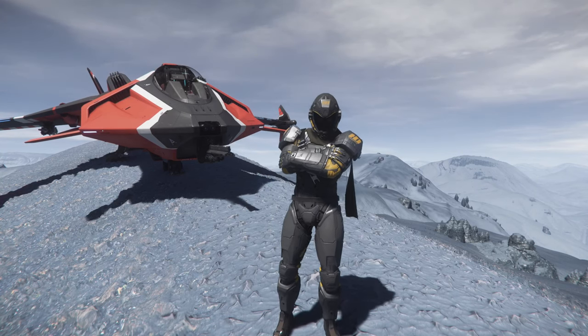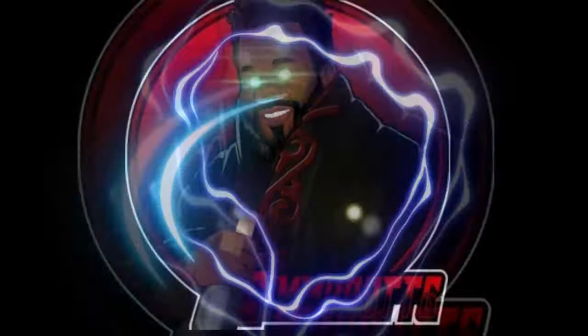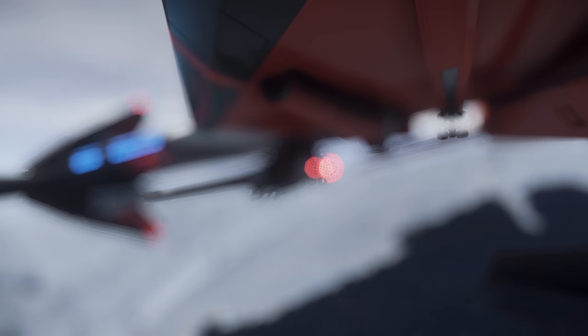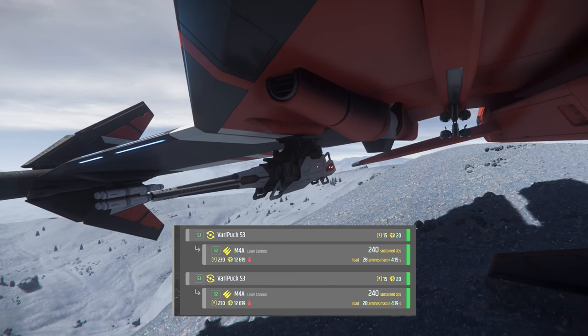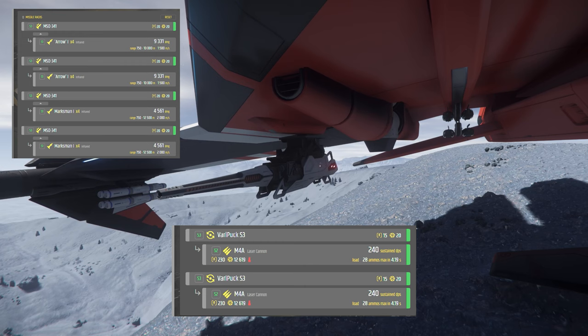My best loadout for this beautiful Pirate Gladius, starting now. Under its wings I have M4A cannons — the laser cannons — for a little bit of extra DPS to punch above your weight class. For the missile racks, I put on two MSD-341s.